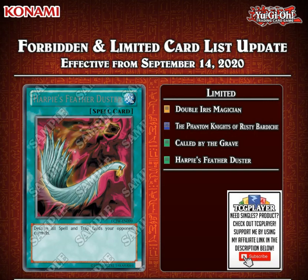Then we have the Phantom Knights of Rusty Bardiche. This is clearly to help push the set coming out — Phantom Rage — but it's still a very powerful card. You can still get Double Fogblade off this card alone, but keep in mind you can't link it away, so you're committing to the Bardiche play. Even then the card is still very powerful, just because of the advantage it can generate.